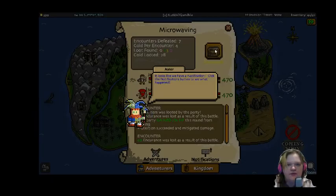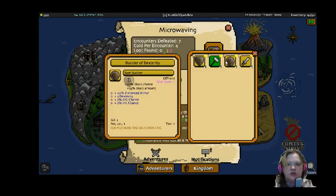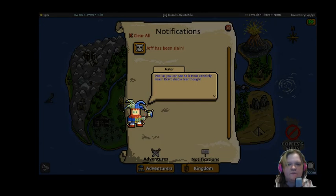Looks like we have a notification. Click the notification button to see what happened. Look, we got loot. And there we go — notification button is down here. Looks as you can see, he most certainly died.